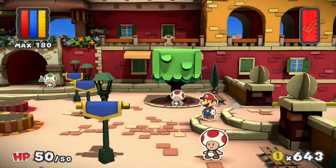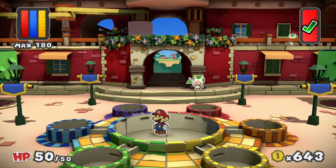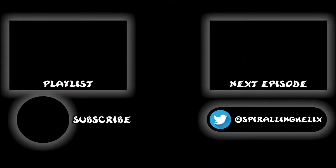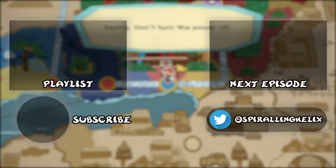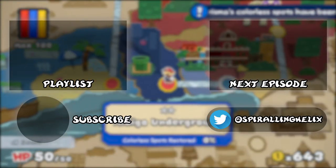With that, guys, that is everything that I wanted to show you in Port Prisma. So next time we are going to head off to where that blue mini paint star took us, and probably to where we are going to use our plunger as well. So I will see you guys next time in Indigo Underground. This has been Spiraling Helix — buh-bye.